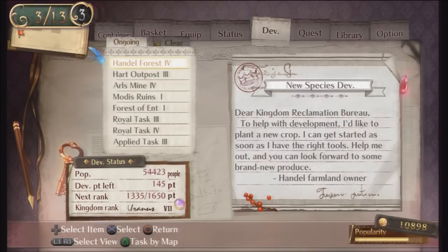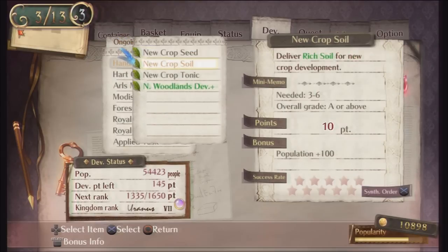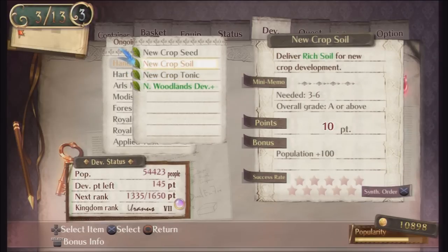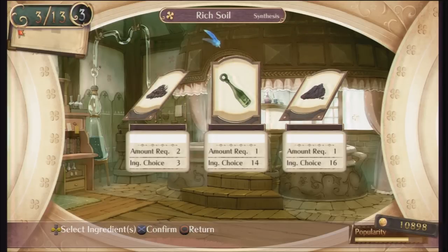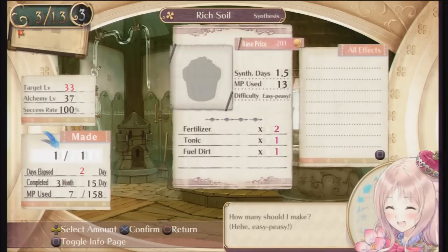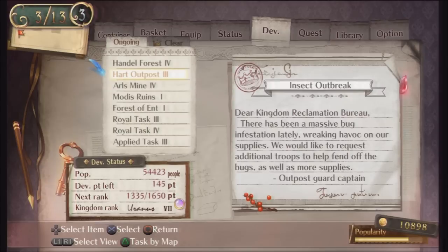Off screen I did a whole lot of synthesizing. I've pretty much achieved all of the things that I need for the handle forest request except for the rich soil. I need to go out and gather a few more materials and I've kind of got my hom doing it for me. I need some more fertilizer and right now I'm in the process of getting my other hom to create more tonics so that I don't run out, because I need three tonics to make the rich soil but I also need 10 tonics to deliver.